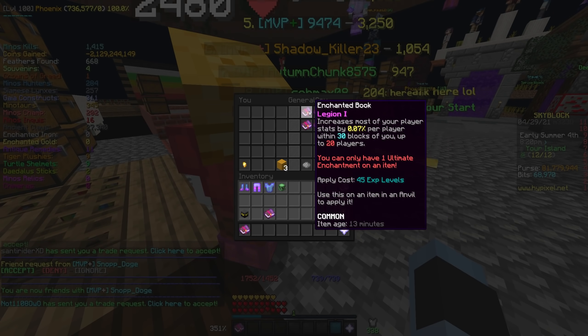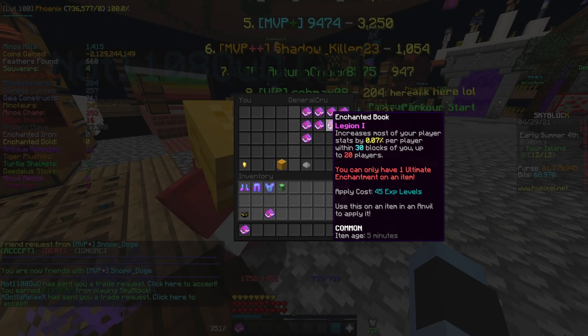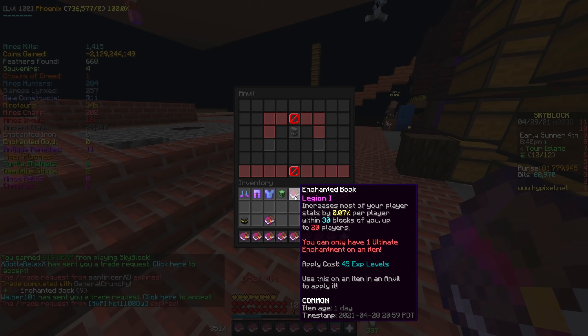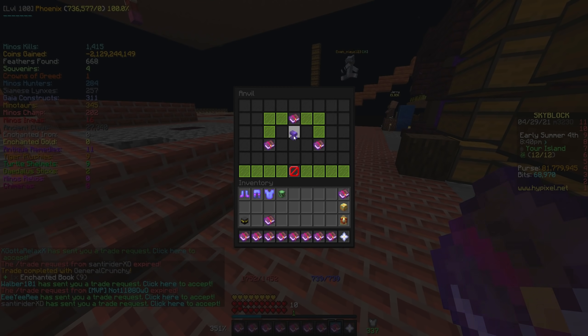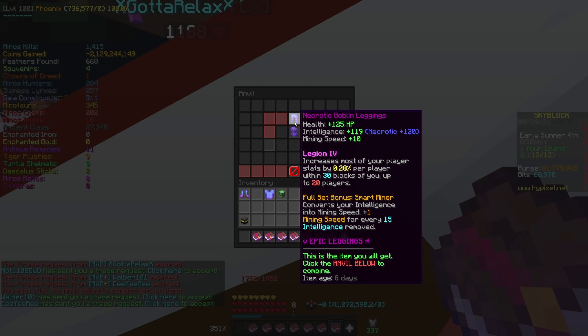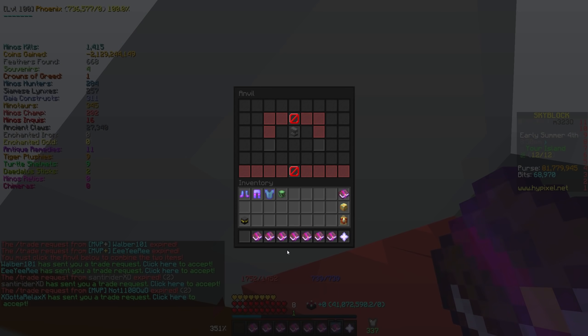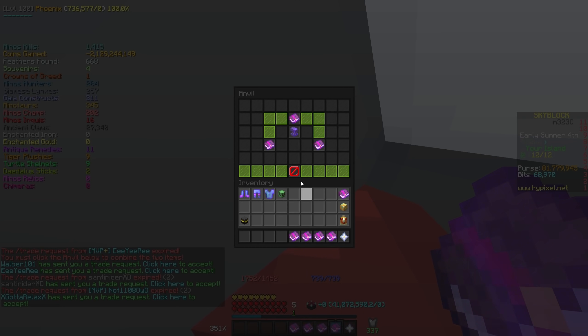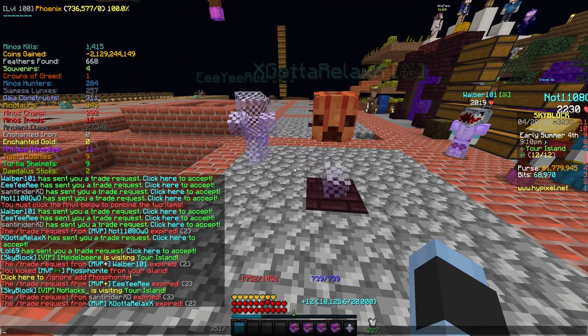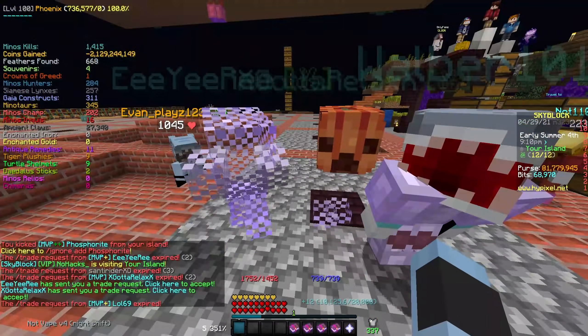Now we're getting somewhere. General Crunchy, you are a flexor, bro. You know the way to a man's heart — it is through Legion books. That is hot. That is incredibly hot. Now, how many more do we need? That plus that. Did I just combine a Legion 1 book with a Legion 2 book? I think I may have.